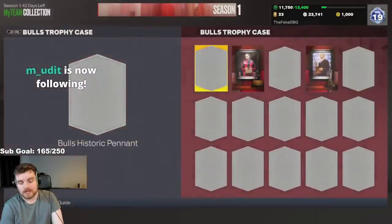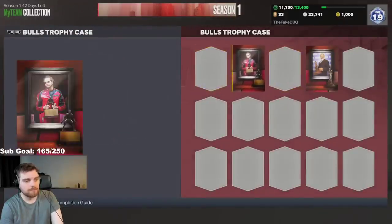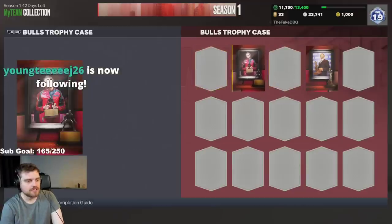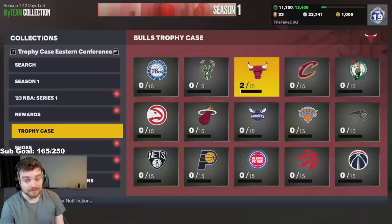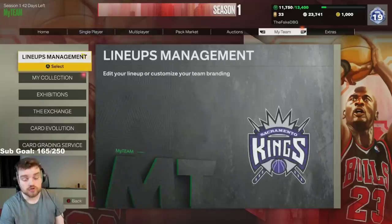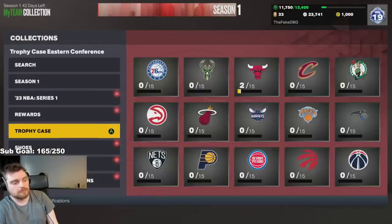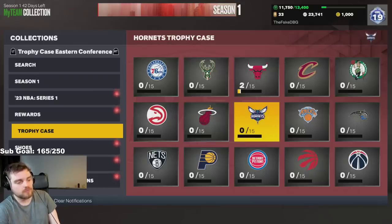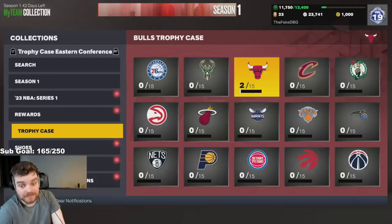So you can see I've got two of 15. Basically what you have to do is get a bunch of different things. You see this top one here, the starry pennant. To get the trophy case for a team, you have to basically complete one of the game modes. So you get a bunch of option packs and you can choose whatever players you want. But you might end up with like four from Chicago, three from Miami, one from Charlotte, three from Milwaukee, and one from Cleveland, instead of having 15 from Chicago.